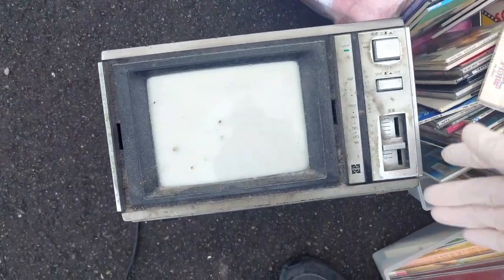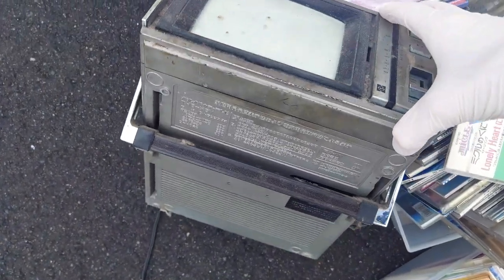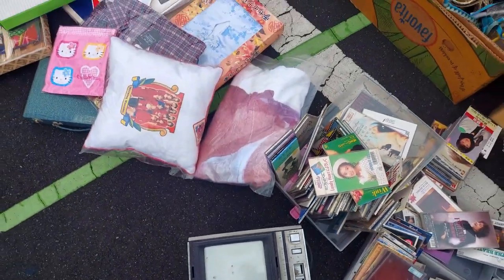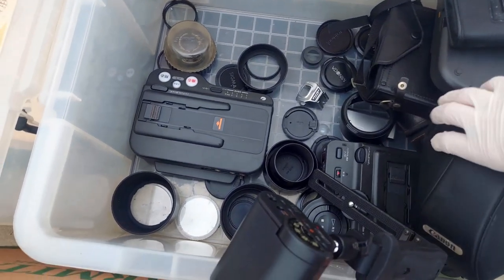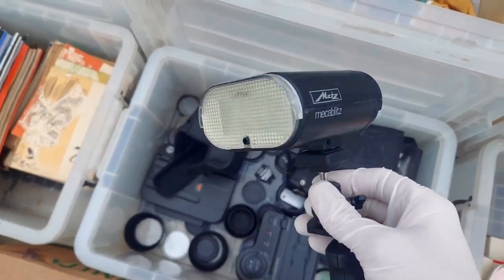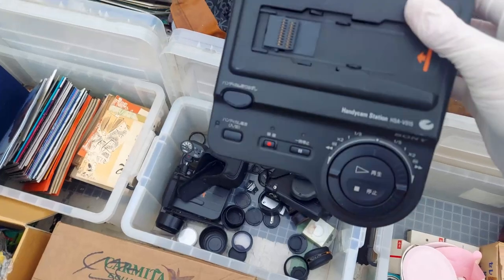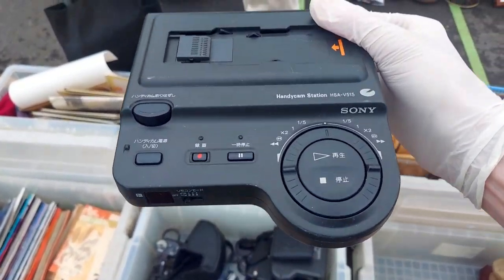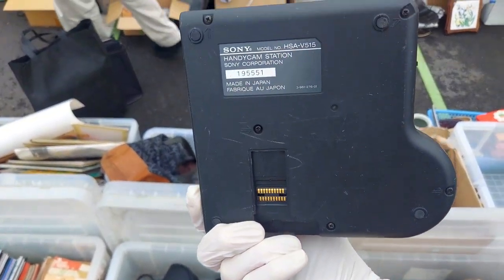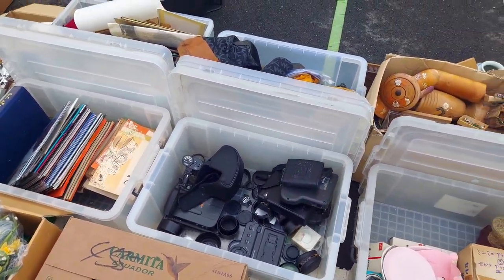All you CRT fans out there, I found this one — I'm pretty sure it's a portable black and white Panasonic TV. Pretty cool either way. I found a lot of camera gear: lights, Mega Blitz flash, all kinds of lens covers, and some sort of a Handycam station — maybe it's a control unit for the camcorder. It's always interesting what you find here.